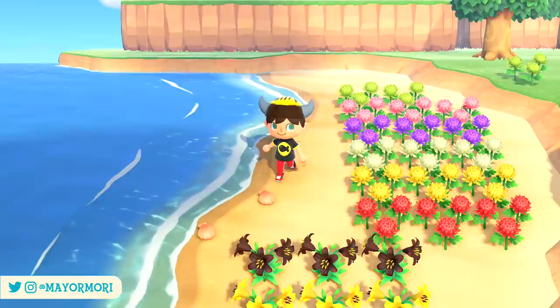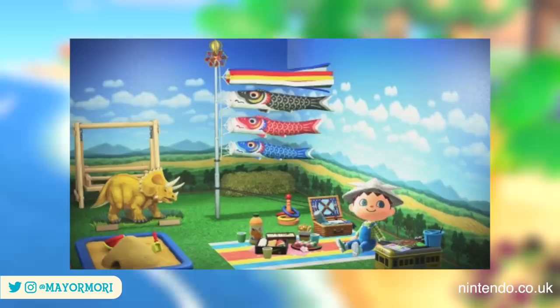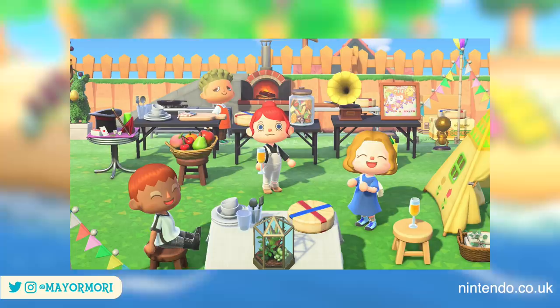The latest update for Animal Crossing New Horizons has just released, bringing us to version 1.10. The update, dubbed by many as the May update, adds a whole bunch of holidays and events to the game ready for the coming months. This includes several holiday events as well as three months worth of mini seasonal events, all of which add some form of new content to the game.